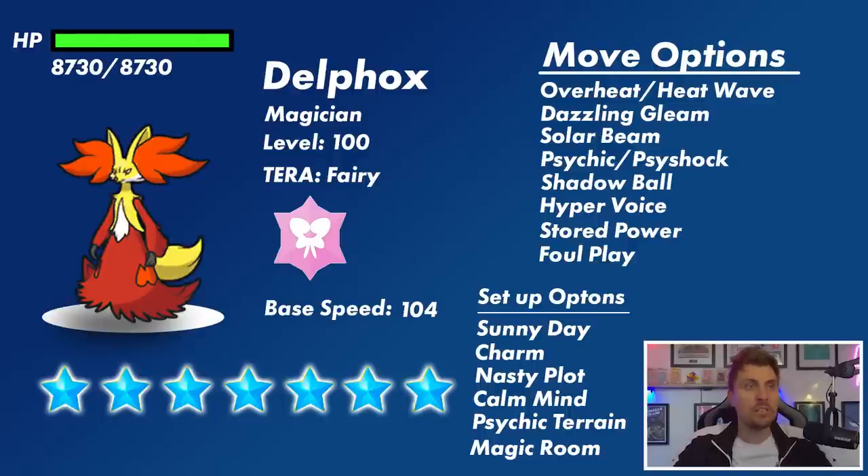Looking at its move options, it has things like Overheat and Heat Wave from its Fire typing, as well as Psychic and Psyshock from its Psychic typing. Because it's Fairy Tera type, it has access to Dazzling Gleam which will be boosted by the Tera typing. It also gets Solar Beam, Shadow Ball, Hyper Voice, Stored Power, and Flame Plate. Mud Slap is possible coverage for Steel types, but the Fire typing is generally better.